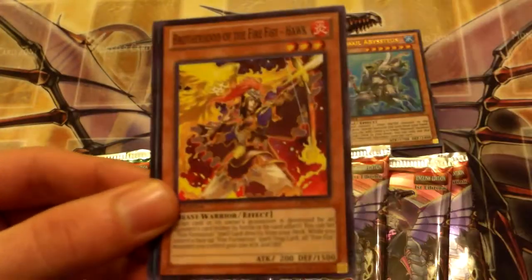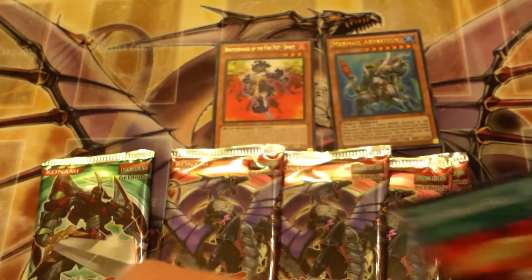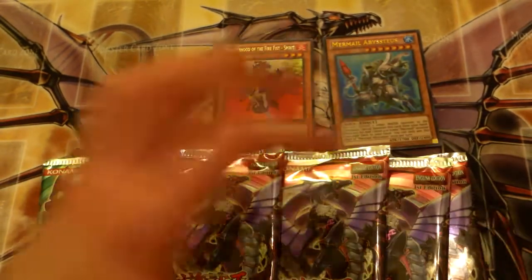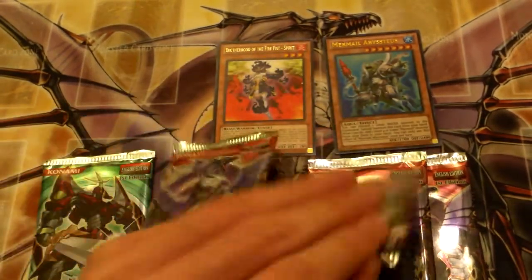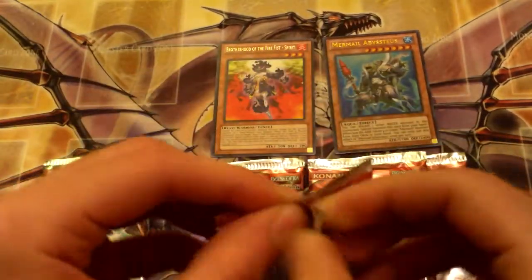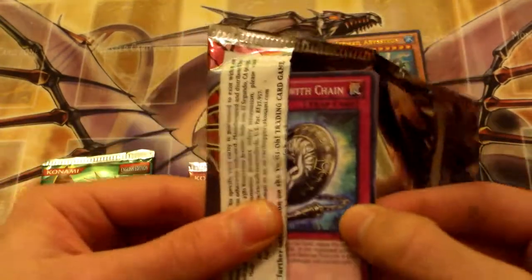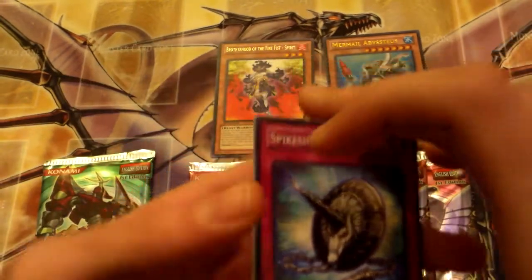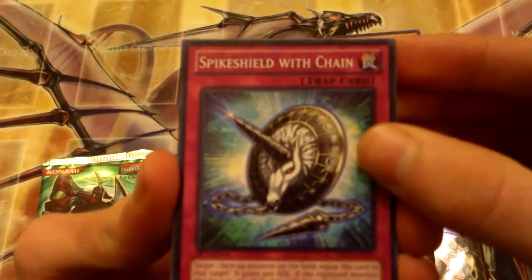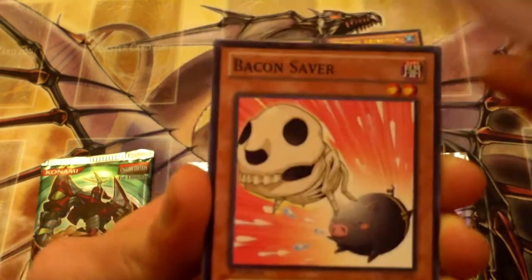Spear Shark, Brotherhood of the Fire Fist Hawk, and XC's Double Attack — sweet! So we got an ultra and we still got five packs to go. Ibistius — I'll be trading that. I don't know what for, but I will not be using it because I don't build Mermails or Atlanteans.